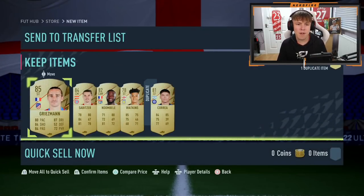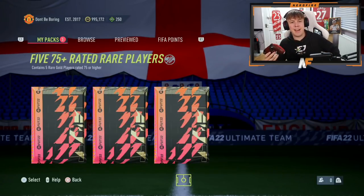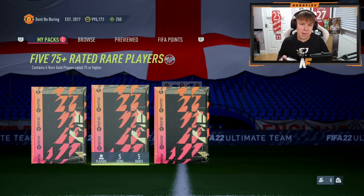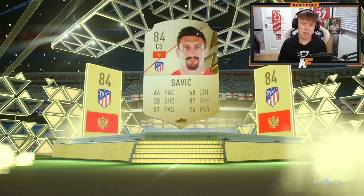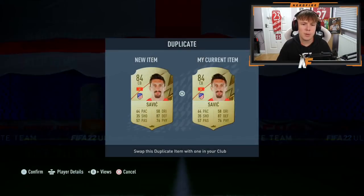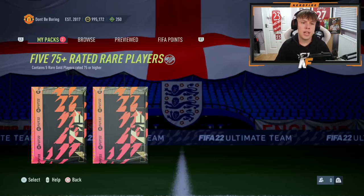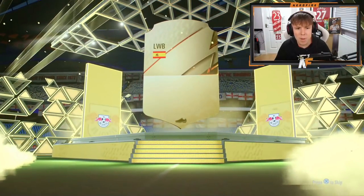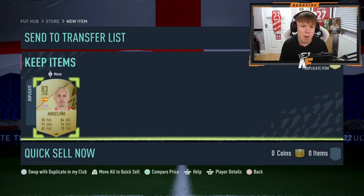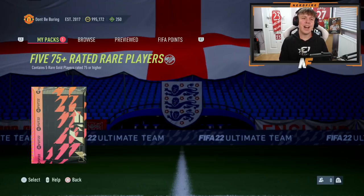I've been told to do an OG nose pack in the middle pack — this is where we get an in-form walkout maybe. It's a boards — Stefan Savić, 84, I want to say. Another 84, good fodder. I've already got him — is he untradeable? He's not untradeable, that's good. Two more for now, then I'm building another four to take us to 15. Boards again — Spanish left wing-back Angelino, and I think he might be untradeable as well. He is.